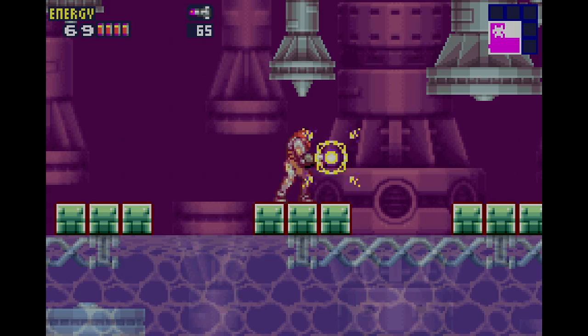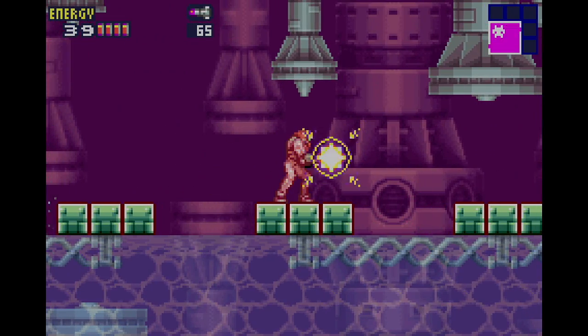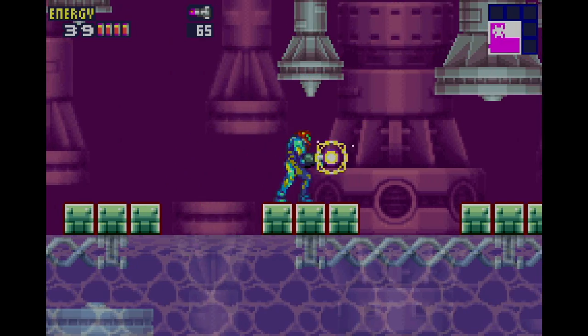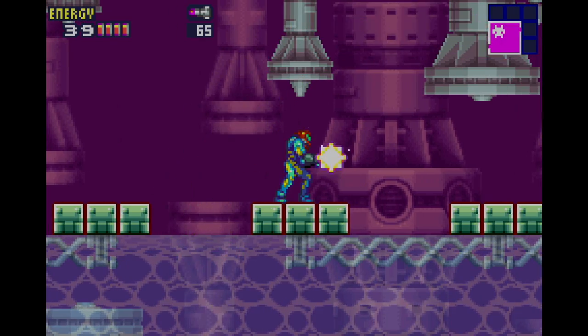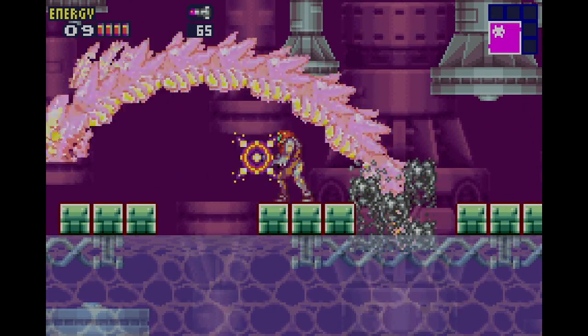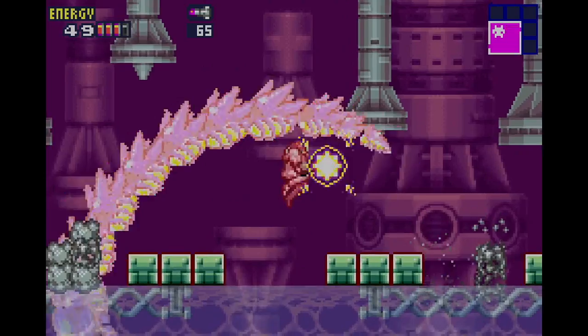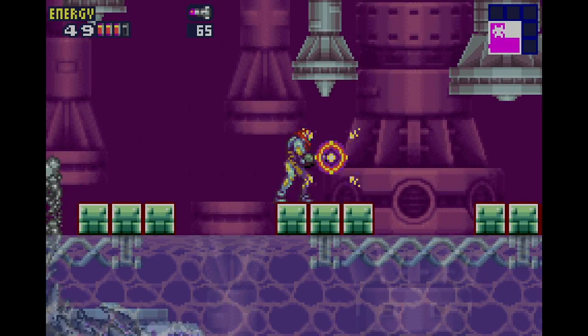Thankfully it does slow down, which is just when you hit it. I'm pretty sure there's some ridiculous thing you can do where you can two-shot Ceres with the charge beam slash. But the more you hit it, the faster it goes. Yeah, you can't hit it when it's in its charge state, or the shine spark state.